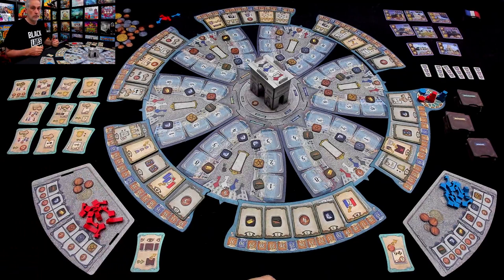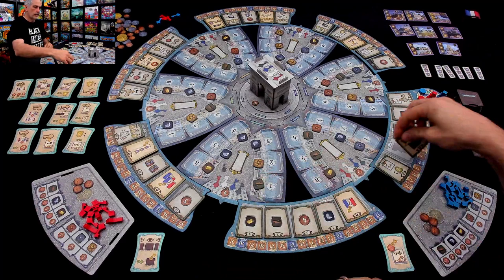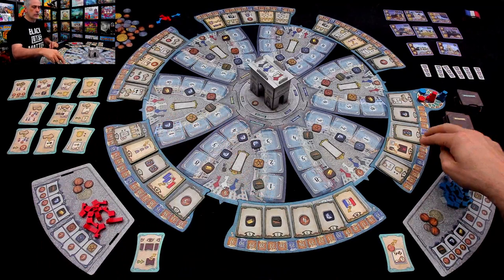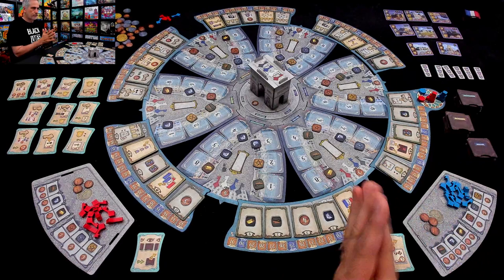The other thing that comes in the L'Étoile expansion are new bonus tiles. You can spot them because they've got a little arc symbol on them, scattered around the board. They basically go into the pile with all the others — you shuffle them all up and add them in — so sometimes you'll see more or less of them. That's going to affect the game as well. But anyway, we are ready to play and I am the first player.